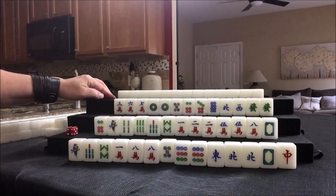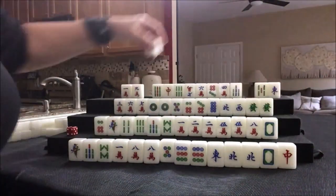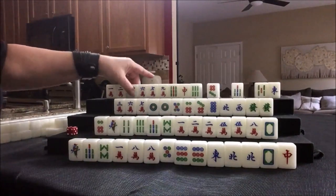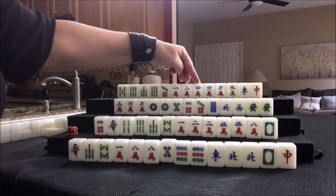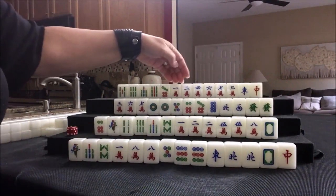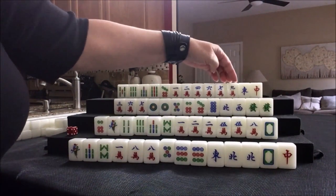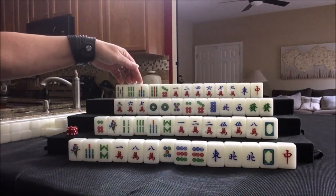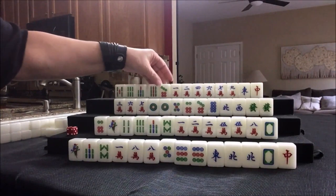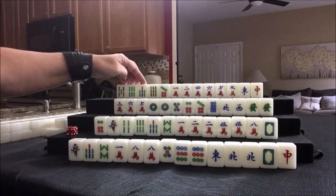Let's look at what we can do for North. One, two, four, six, seven, nine — I would try for a pure straight here: 1-2-3-4-5-6-7-8-9. We have a 5-6-7 chow. All we need in here is a pair and a chow. I'd play a pure straight. We're going to discard the five dot.